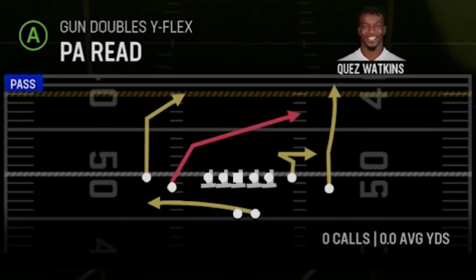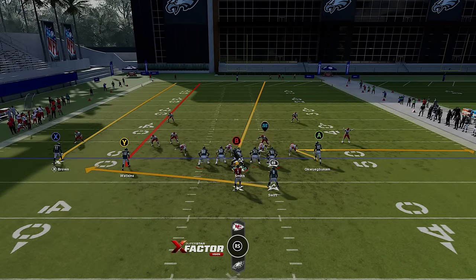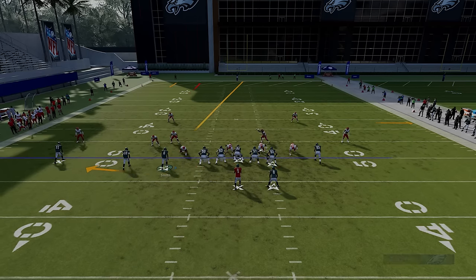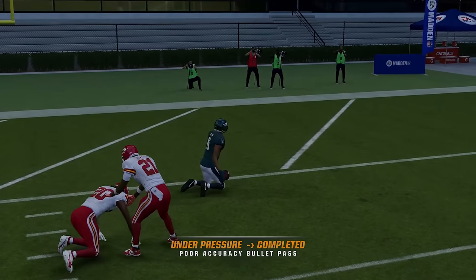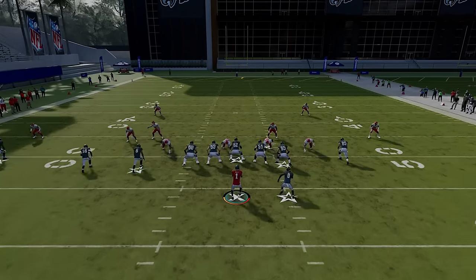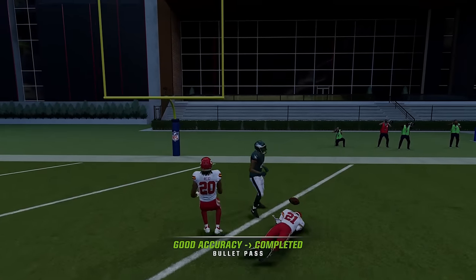I only really have two more one-play touchdown plays and the PA Read is one of them. Against Cover 2, motion this guy across, put the Y and X routes on fades — this is something I've put out in the past from a previous formation I was using. Then put the A route on a 10-yard out route, and that will pull the safeties apart enough that the B receiver gets open right over the middle for easy one-play touchdowns. I'll block the running back this time to complete the setup — put them on fades not streaks, as that makes a difference. With better pass pro, the guy gets open right over the middle for about as easy a one-play touchdown as you're going to find.